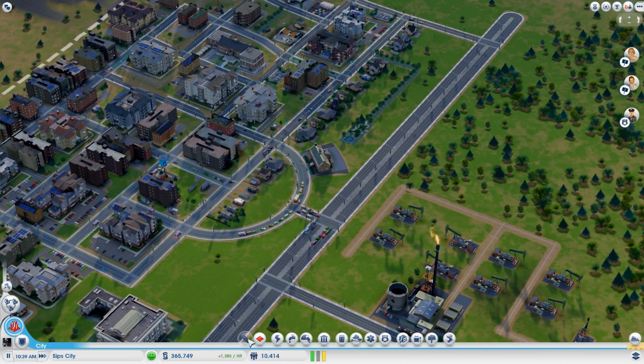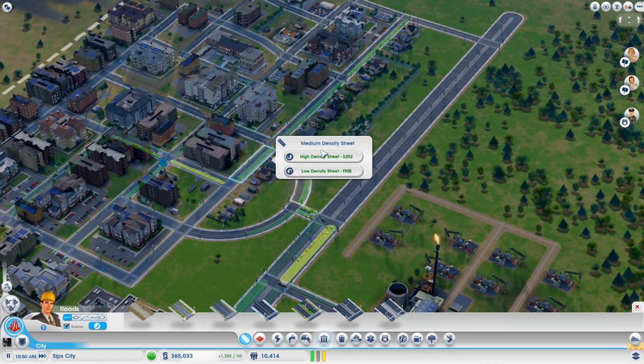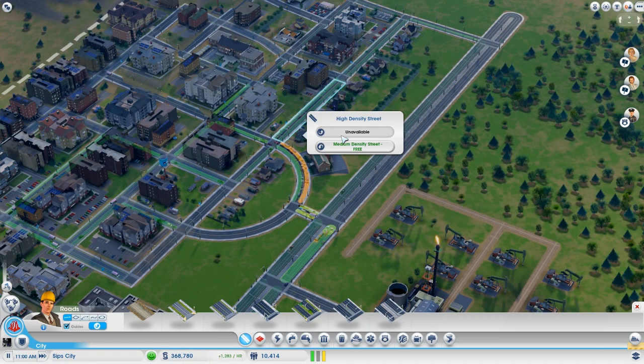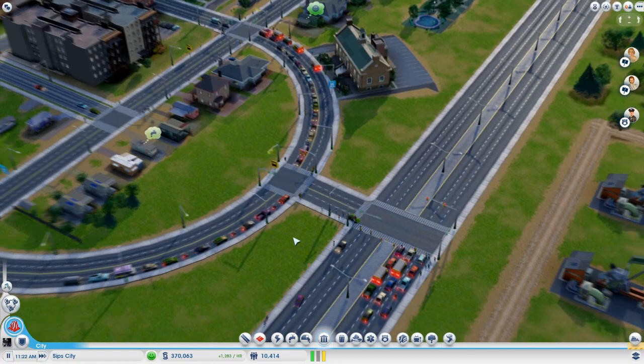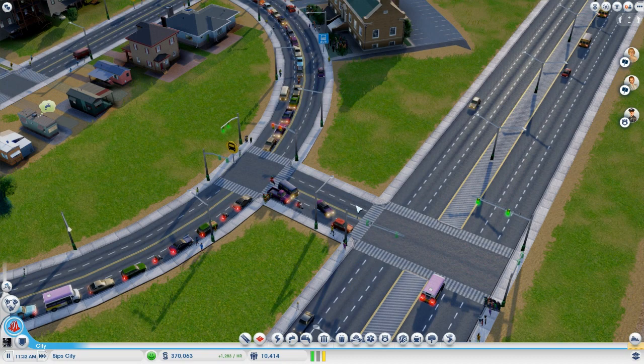High density means we get streetlights, which means it can handle way more traffic and improves the flow as well. See, all these people queue up patiently until the green light and then it just empties out. We've got some streetlights at this very busy T-junction. Let's double check — it is high density. High density and high density.